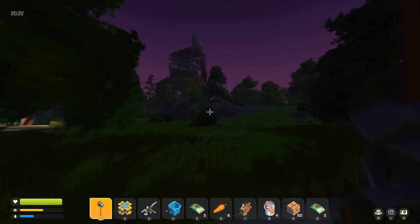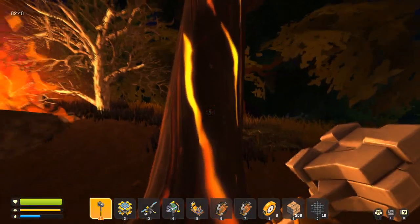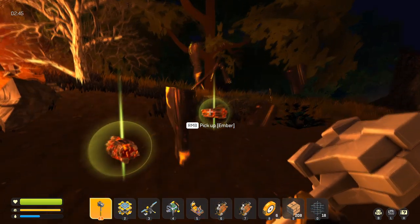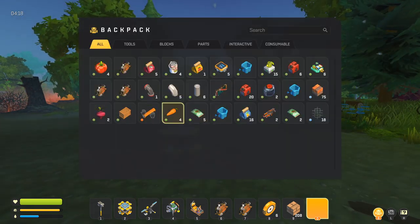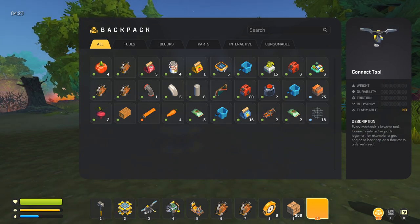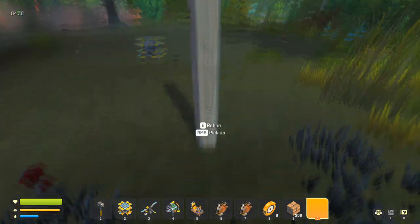If you find burning trees while searching for resources, you can chop them down too. These give you ember, which you'll need later — for example, for making glass. Now a brand new day starts and we're ready to build our first car. We have tires, bearings, driver's seat, gas engine, and connect tool.